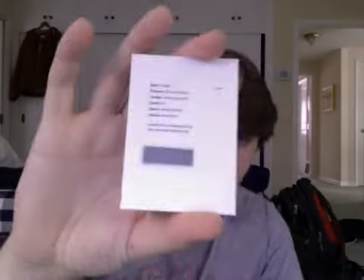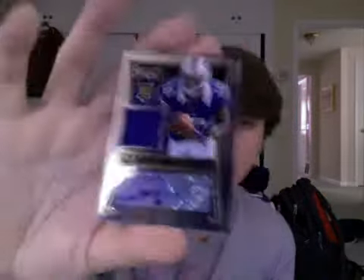One box of 2013 Prizm Football — pretty bad box, I guess you could say. I've seen worse but I've seen much better. The autos I got: Aaron Millett out of 399, DeMontre Moore redemption out of 399, Zach Sefeld Prizm auto out of 199, and my jersey auto was Robert Woods out of 399. Pretty bad, but whatever.